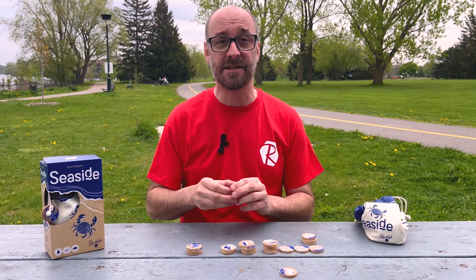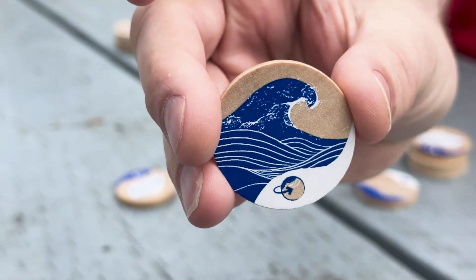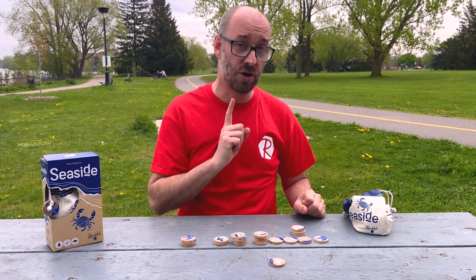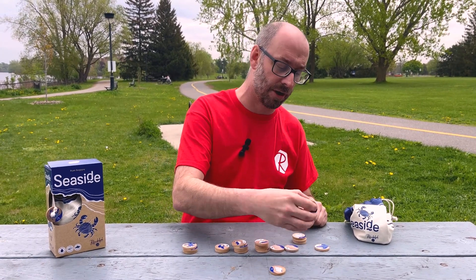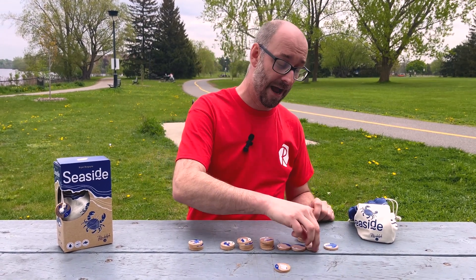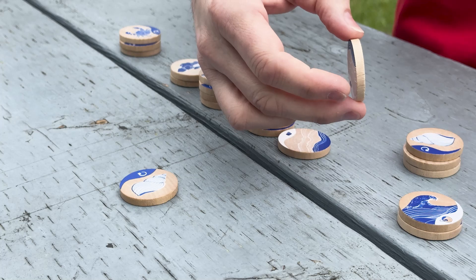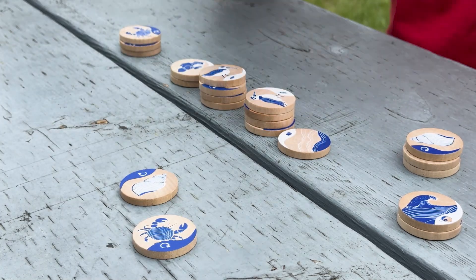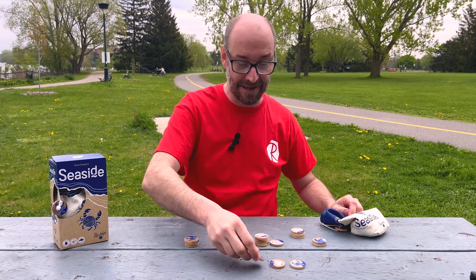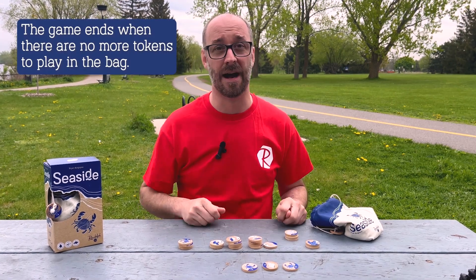The last thing to talk about is waves. If you draw a wave out of the bag and decide to play it, there's a little symbol on it — that means when you play your wave, you are allowed to flip one of your beaches in front of you to see what's on the other side. I'm going to flip over a wave and do the same action again, then flip over another one. This one's a crab — I'll throw that into the middle, and because it has the little arrow on it, I get to play again. It's another crab. I'm on my way to building an entire crab empire.